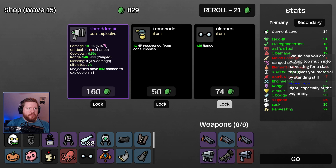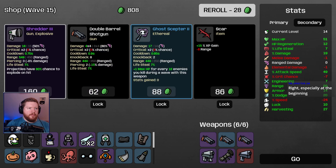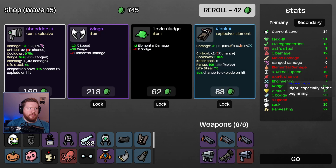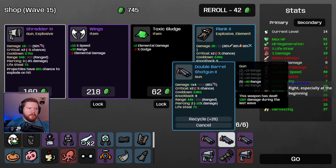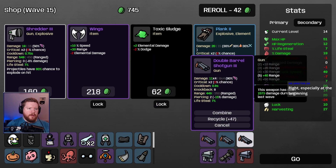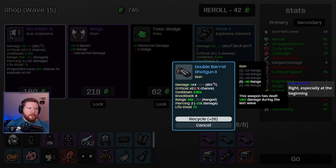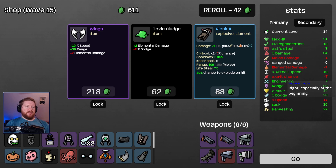Shredder might be a good one to have. Couldn't mind some more turrets. I'll buy the Shredder and call it a day. Should probably just get rid of this one and buy the Shredder. We'll combine the other ones soon, but right now I just would like to have six weapons out still.